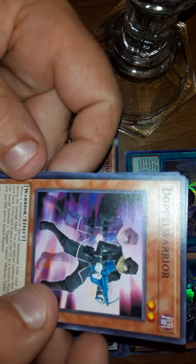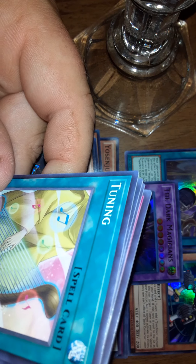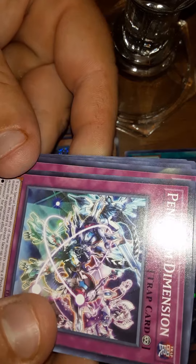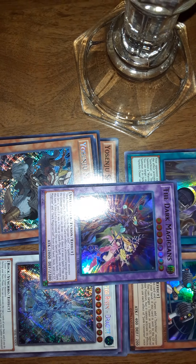Next pack. Doppel Warrior again — actually, Doppel Warrior was in the other card, not this one. Tuning the Hero Lives, Pendulum Dimensions, and Scrap Iron Signal. No holo. I don't care — I pulled three out of four of those packs. Three holos: two ultras, one being the Dark Magicians. Holy crap.